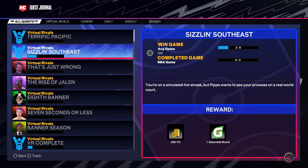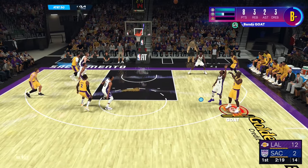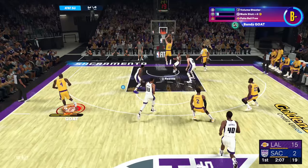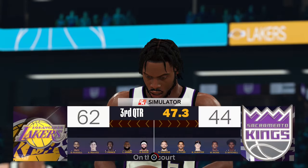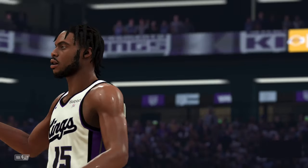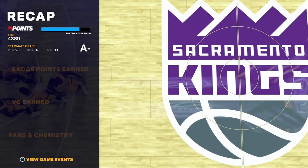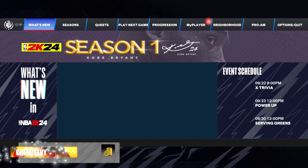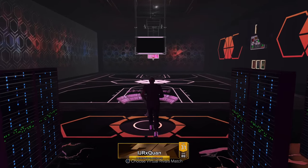This is where it links in with the win-two-NBA-games quest — stack them together. If your build can get rebounds, go for the double double with points and rebounds; if not, go for assists and points. I scored 30, got 4 rebounds, 11 assists — double double done by the third quarter. Not even close to hard.